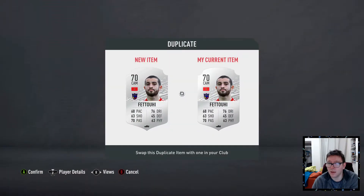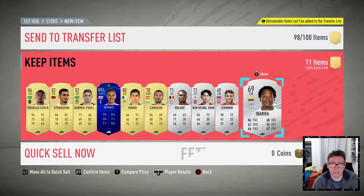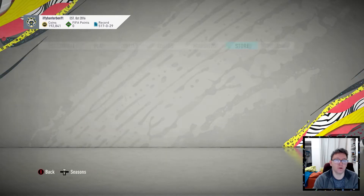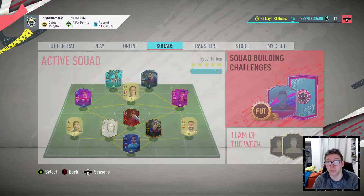That guy's tradable — I like that, that guy's tradable. He's going to have to go I'm afraid, but filled the club back up. We rolled the dice, we got an 84 for putting in a 78 rated squad — I think that was okay.